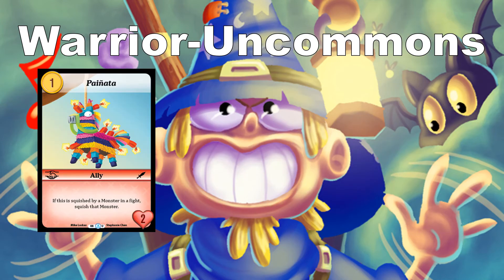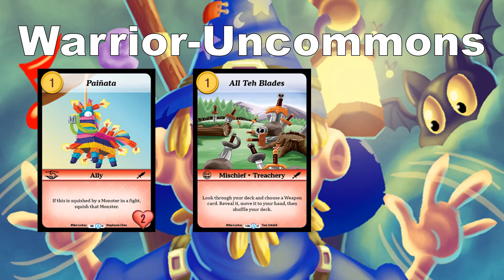Warrior Uncommons: Payniata costs 1 — it's an ally with 2 health. If this is squished by a monster in a fight, squish that monster. It instantly squishes whatever killed it, which is especially good against high-cost opponents. All the Blades costs 1 — mischief: look through your deck, choose a weapon card, reveal it, move it to your hand, and shuffle your deck. It's another copy of your best weapon, and even though they may see it coming, having that threat visible can force them to make decisions.